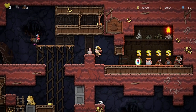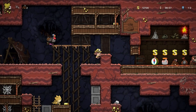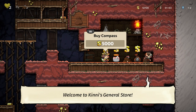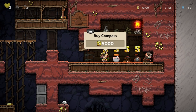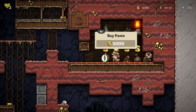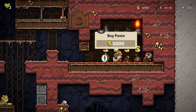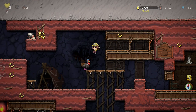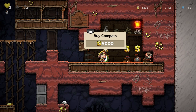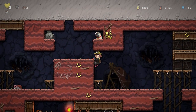Here's a shop. I'm going to throw that over there — it's a spider. So as you can see, we can buy a compass. A compass is useful because it's going to tell us where the exit of the level is. We have paste, which will turn our bombs into sticky bombs. Rope, and then bombs. I don't know if I really need any of this. I'll buy the paste — that can sometimes be useful.